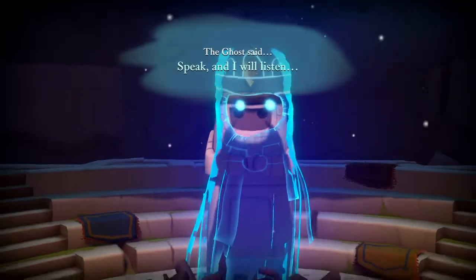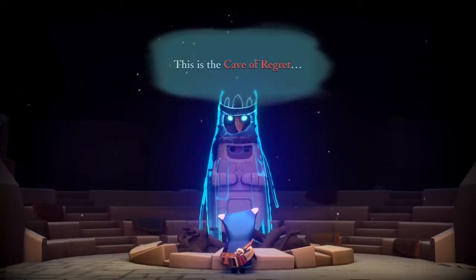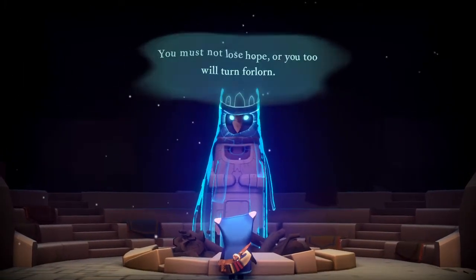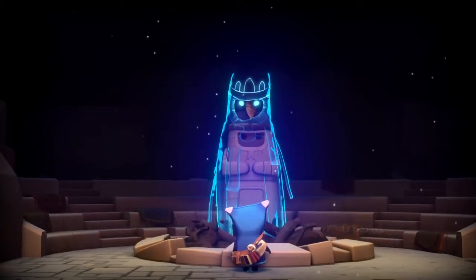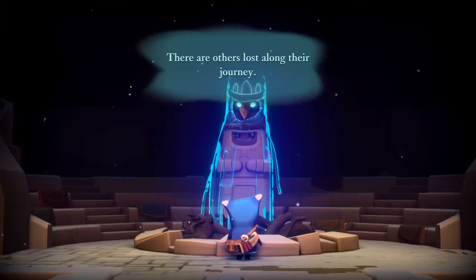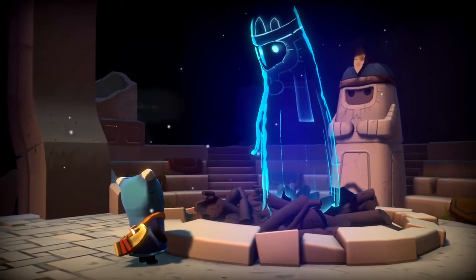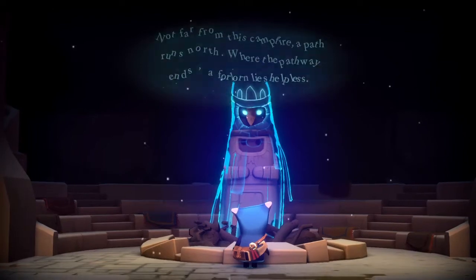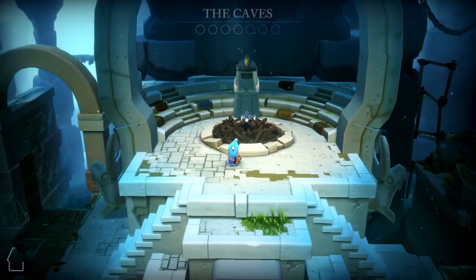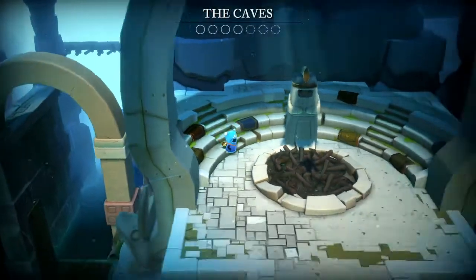The ghost said 'speak and I will listen.' This is the cave of fear — you must not lose hope or you too will turn. Ember thought of those they loved. 'Find them and I will guide them. Not far from this campfire, a path runs north — where the pathway ends, a forlorn.' He gives hints where to find all the forlorn.